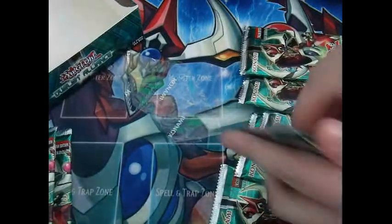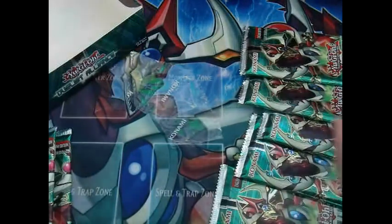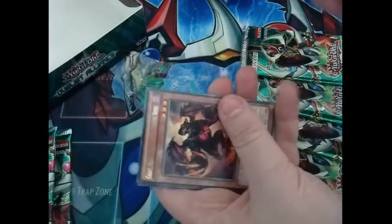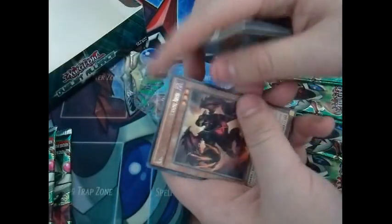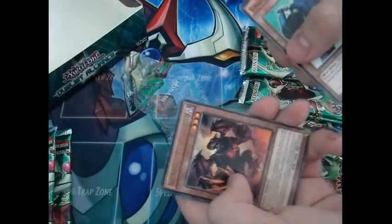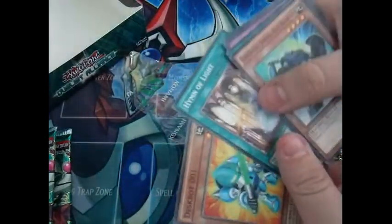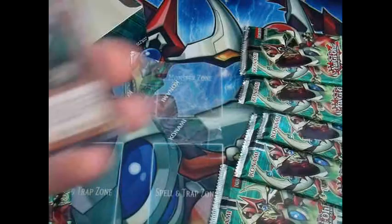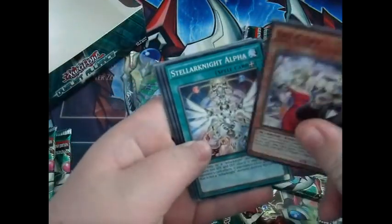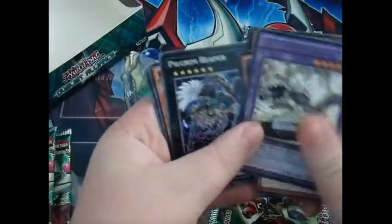I'm probably not going to name all the names — you can probably see them. I'll just name the rares. Graf Malabranch of the Burning Abyss — no holo. Next pack, let's get some good holo. We got another Graf Malabranch of the Burning Abyss — that's a good rare, but no holo again. Where are the holos? Second pack: got Spicy Spy — I think that's short print — Panzer Dragon, no holo again.